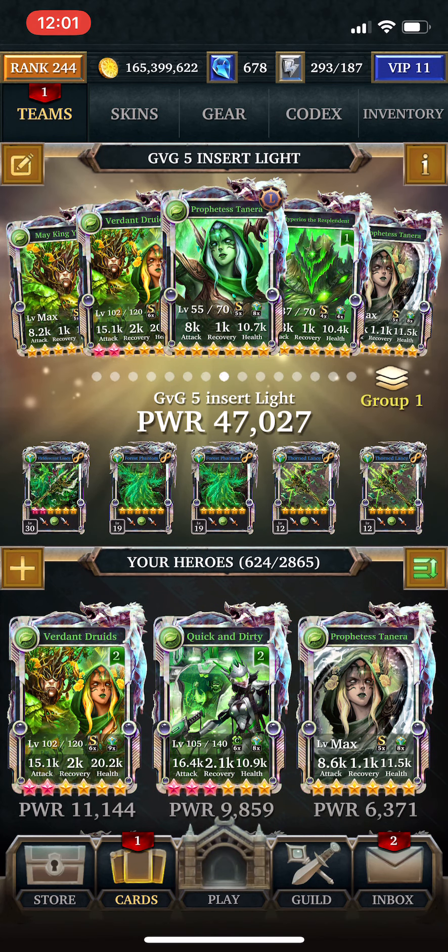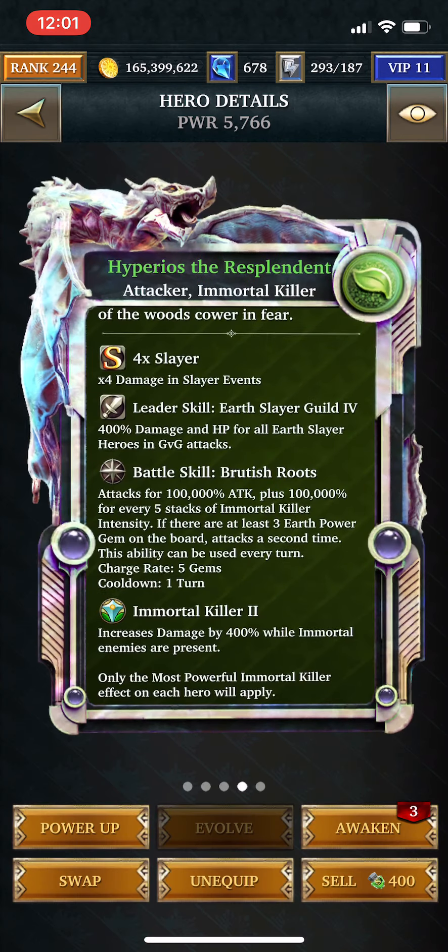The Ultimate Form has the same passive ability — it's basically the Ultra Rare's passive plus the Master Collection card's attack power. Something important to notice is that I'm using Prophetess Tenera as the leader of the deck. This is, in my opinion, the standard of the current meta, which is to use an Ultimate Form or Master Collection card of these new killer skill types as the leader instead of a traditional main card. Standard GVG is 400% damage and HP.